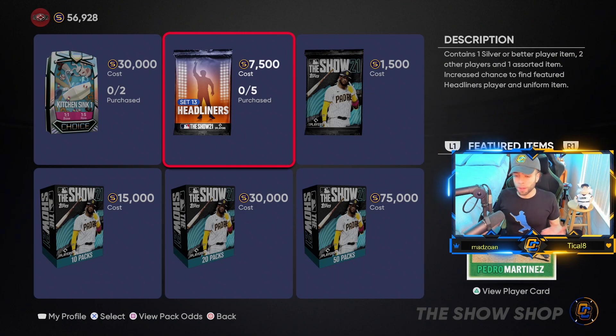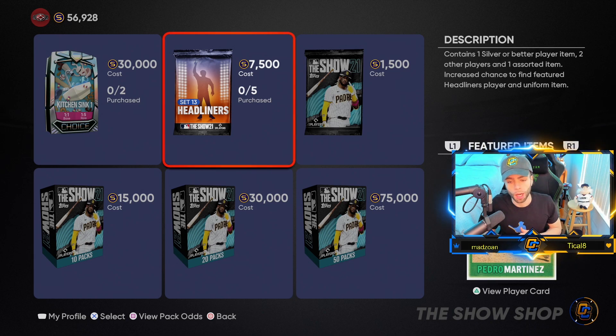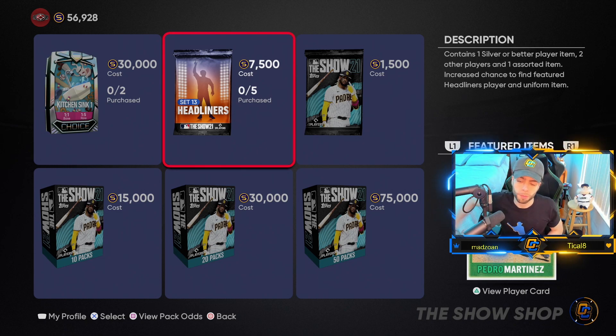I scooped up Pedro and Dibble. Must-haves: Dibble for sure, definitely give Pedro a shot, Darren O'Day if he's fixed is definitely a card you want, and that Adam Dunn looks really fun so I'll be using him in a video too. That's all I've got — if you enjoy these videos, like, comment, sub to the channel, and put that bell on so you don't miss late-night posts like these. Hope you guys have a great rest of your day, bye.